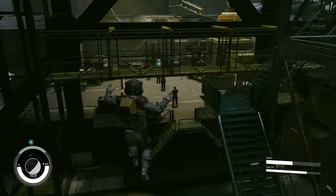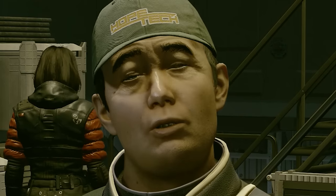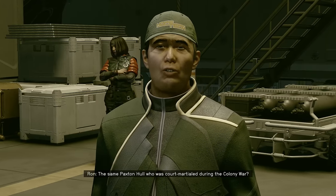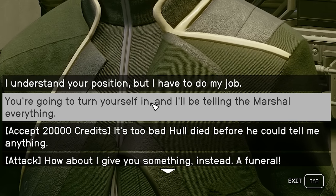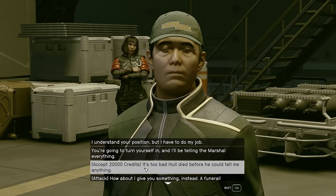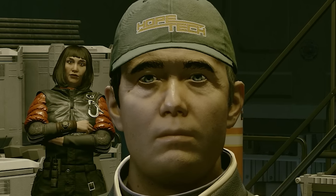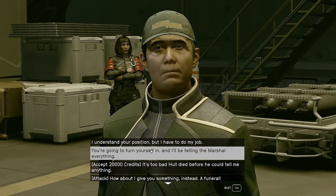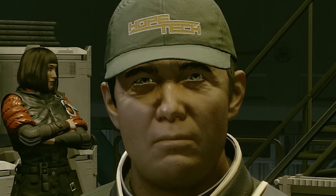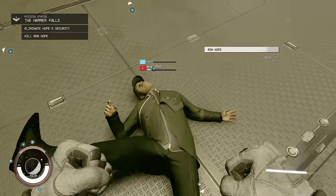Over here we come — we've got to bring this man to justice. Hello Ron. I'm afraid I know that you're evil. I'm afraid Paxton Hull has implicated you in a conspiracy against the Freestar Collective. Apparently Ron Hope wants to give me a bribe so that I forget he's got a very evil conspiracy going on. He's offering 20,000 credits — but Ron, I can get 20,000 credits by literally just robbing a chest in the ground, so this money is meaningless to me. You're going to turn yourself in and I'll be telling the marshal everything. This man is trying to fight me — bribes aren't going to work on me.